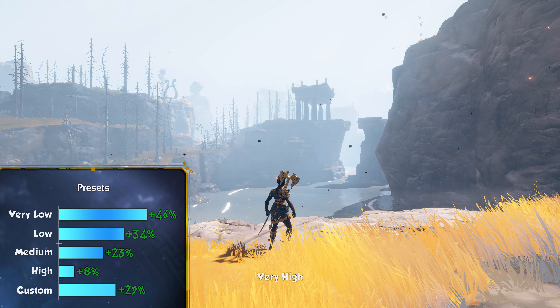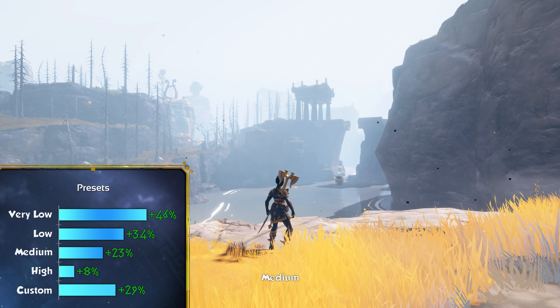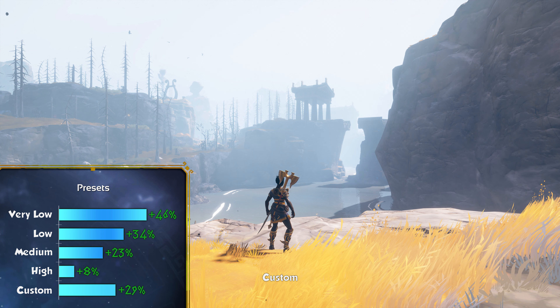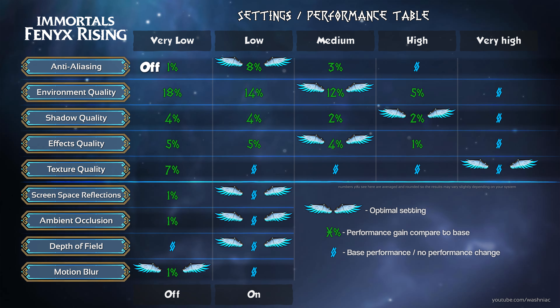Presets — there's nothing really to talk about. Presets are just presets — just watch the video, you'll see the differences, but it's all covered in the previous parts. The last and most important part: this table represents all the settings and the performance you can get. The settings I recommend are marked with wings — the optimal settings. If you want to improve your frame rate without sacrificing visuals, just look at the table, apply the settings marked with the wings, and enjoy.